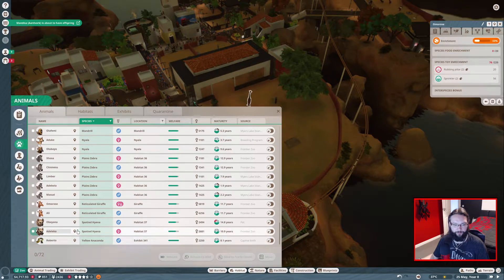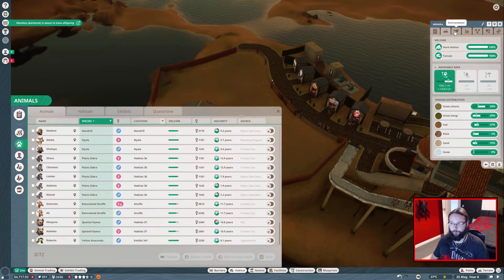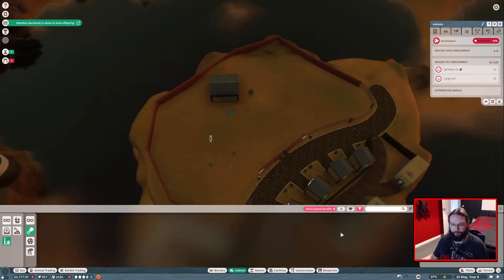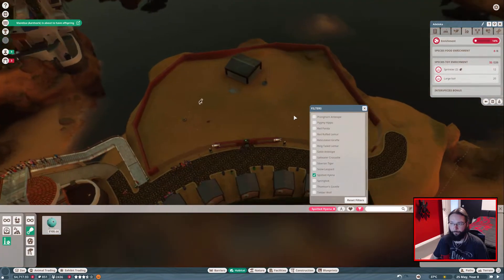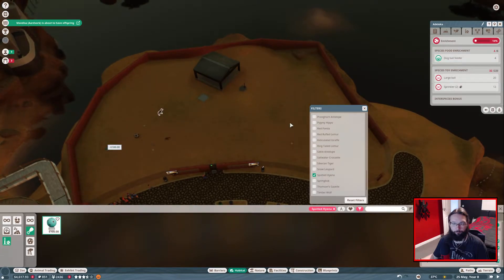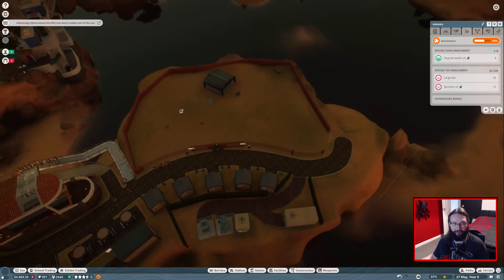Spotted hyenas is the last one to check. Let's just make sure you're all good. You have got no enrichment that you're happy with. So let's have a final look - it's because I've been lacking on the research front. But we've not actually been back to these in a while either. You can get a couple of those and you've already got the other ones. It does make you happier then.